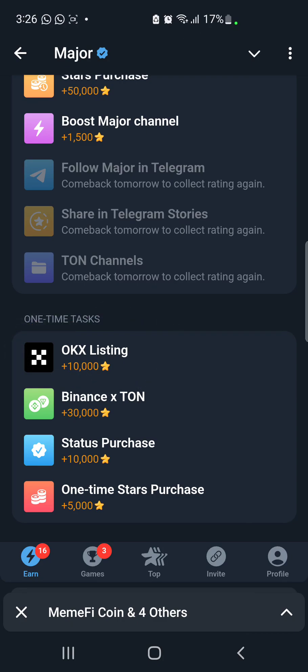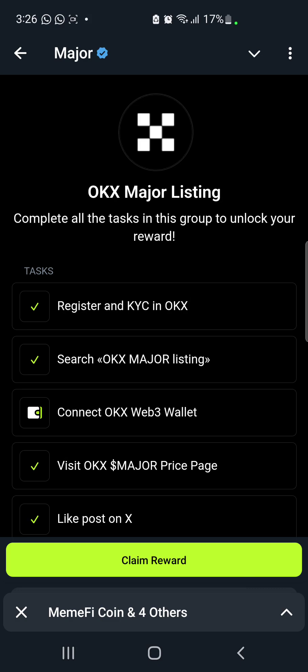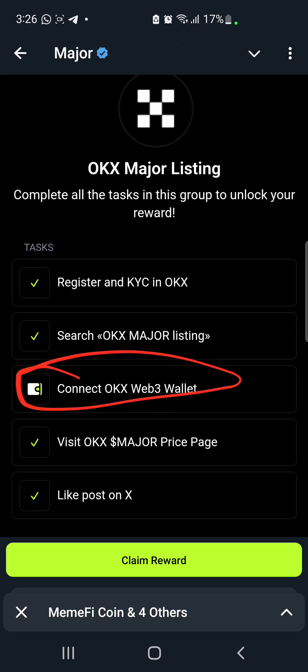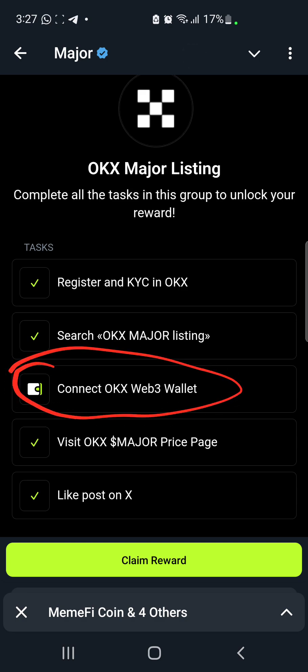So many people are finding this task very difficult. When you click on the task, there are so many sub-tasks under it. The ones I've already ticked are pretty much very simple, except the one that requires us to connect our OKX Web3 wallet. For the other tasks you can just click on them, come back, and they get ticked — but this one requires you to connect your OKX wallet to claim the points.